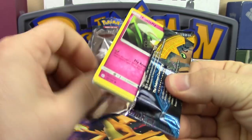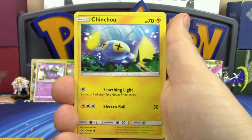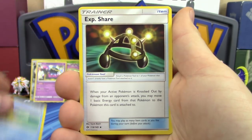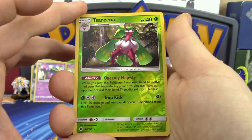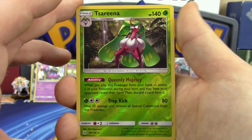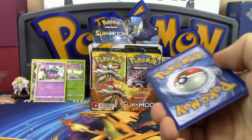There are 149 cards in the set not including secret rares. Next pack: Cutiefly, Chinchow, Morelull, Skarmory, Caterpie, Fighting Energy, Rockruff, Cottonee, Exp Share, Serperior reverse holo rare — Queenly Majesty ability: when you play this Pokemon to evolve, you may have your opponent reveal their hand and discard a card from it. This works very well with Shiinotic.